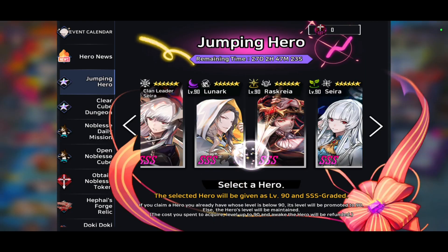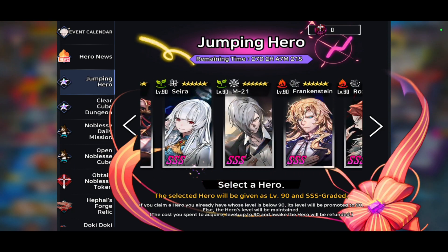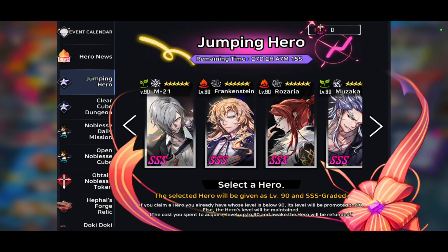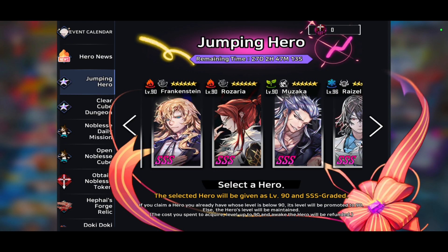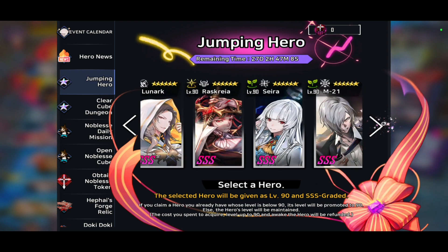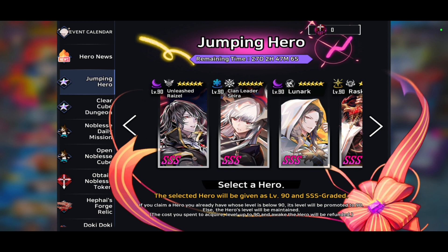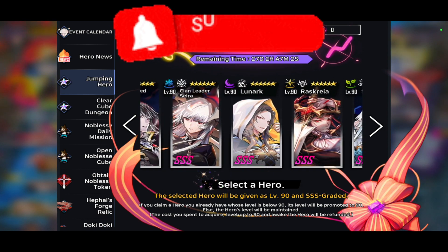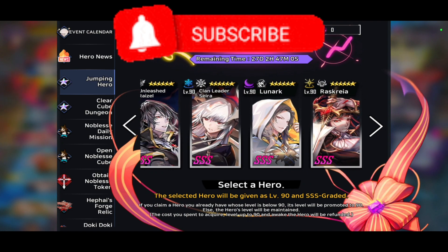Lunark will be the one not to get in my opinion. The characters not to get are Lunark, M21, and Frankenstein — although Frankenstein is actually a good character. Don't get Ozaria, Muzaka, and Razel. Those are the ones you shouldn't get. The three you should pick from are either Unleashed Razelle, Rascera, Sierra, or Clan Leader Sierra.